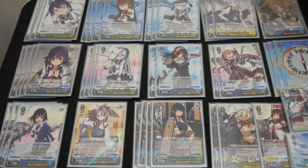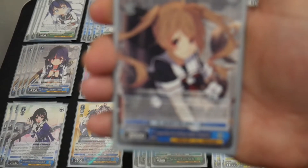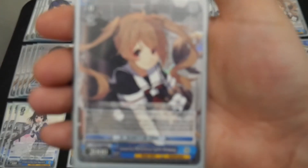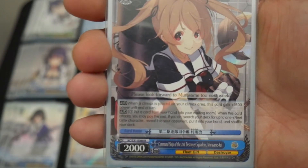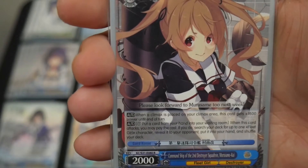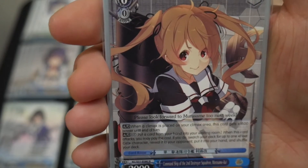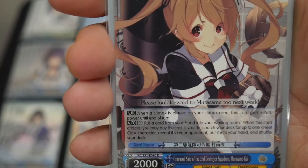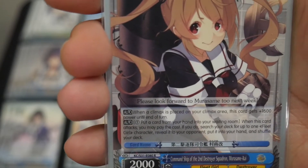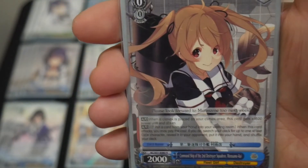I'm running 2 copies of Command Ship of the 2nd Destroyer Squadron, Murasame Kai. It has 2 effects. The first is auto: when a climax is placed on your climax area, this card gets 1500 power until end of turn. The second is when this card attacks, you can pay 1 and pitch a card from your hand into the waiting room. If you do, search your deck for up to 1 Fleet Girl character, reveal it, put it into your hand, and shuffle. You can use this to attack 2nd or 3rd to pay off any climaxes checked during the 1st or 2nd attacks, use it wisely when needed, and it helps fill the blue card count.